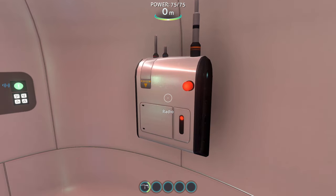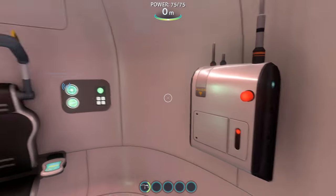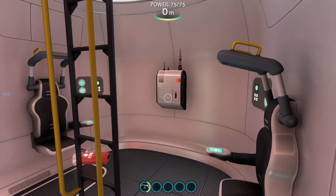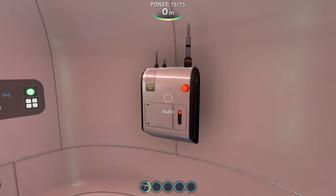Aurora survivors, this is training ship Sunbeam. We've tracked your distress signal but your ship left a substantial debris field up in orbit and we can't attempt a landing. We're gonna have to head home. We'll send our data to Altera as soon as we can. Hold on in there. Sunbeam out. And that's how you save the Sunbeam.